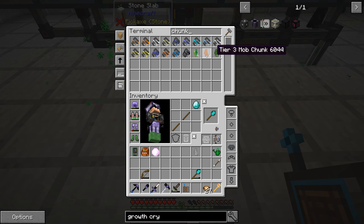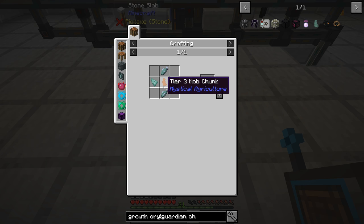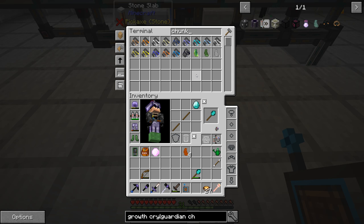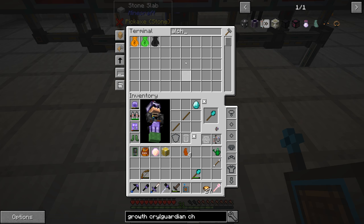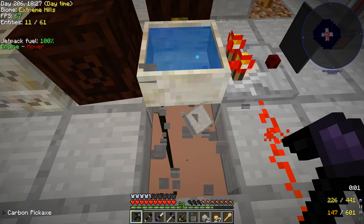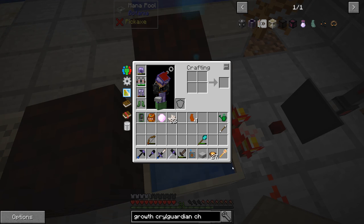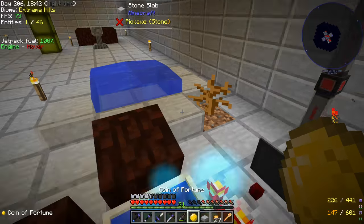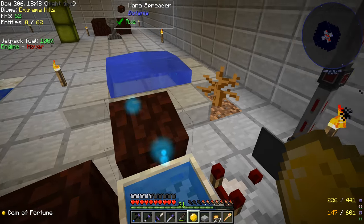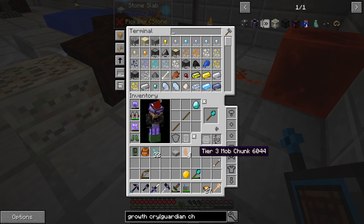Now we have a tier 3 mob chunk. We can look at turning those into the guardian chunks. In order to do that, we need prismarine, some fish, and we already have the chunks — the hard parts are done. So we just need to put quartz into the mana pool with the alchemy catalyst. Back at the mana pool, we go ahead and drop those in with our magnet turned off so it doesn't pull back into our inventory. And there we go — prismarine. The mana pool fills up completely again automatically, which is really good.